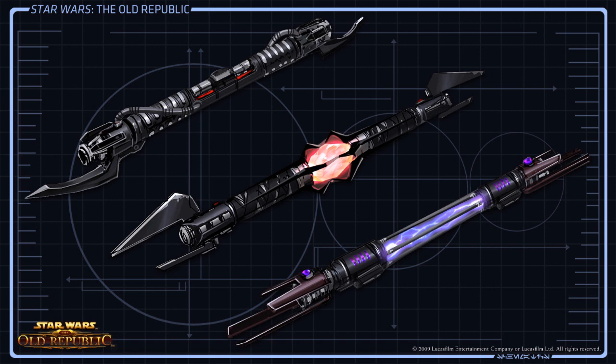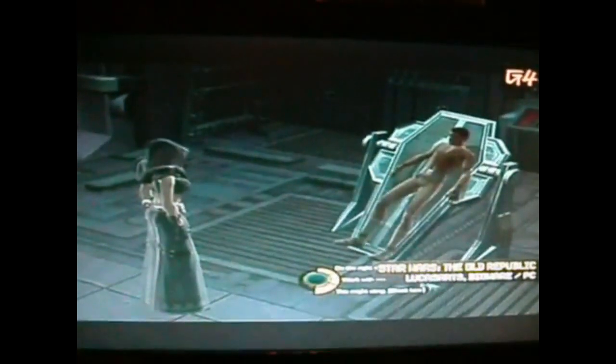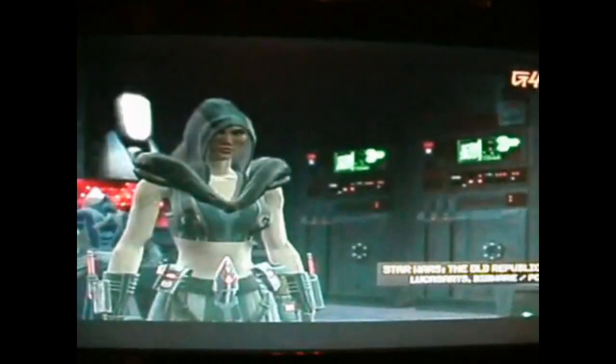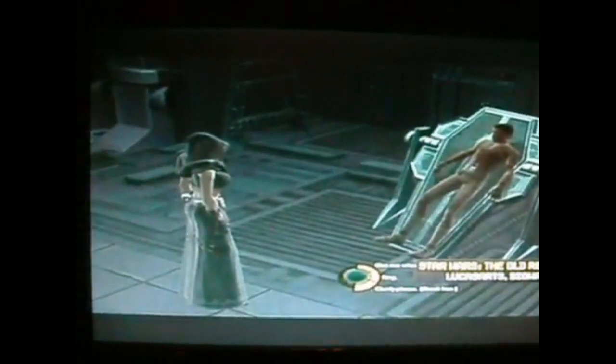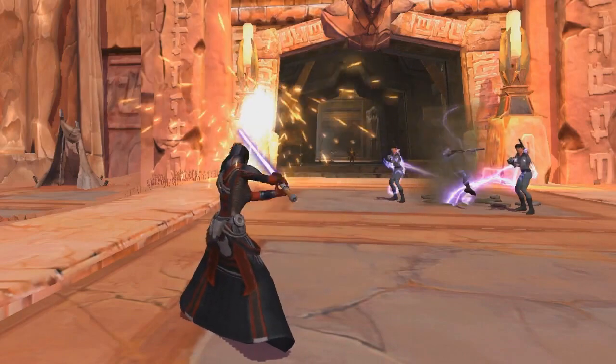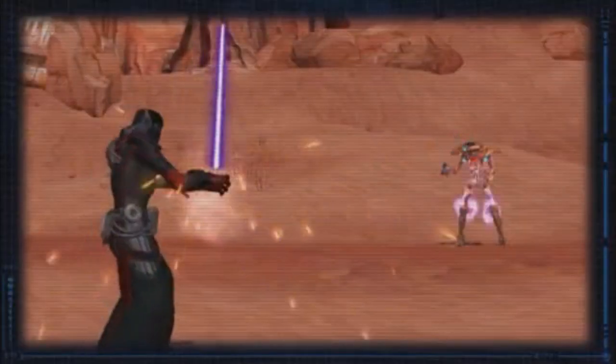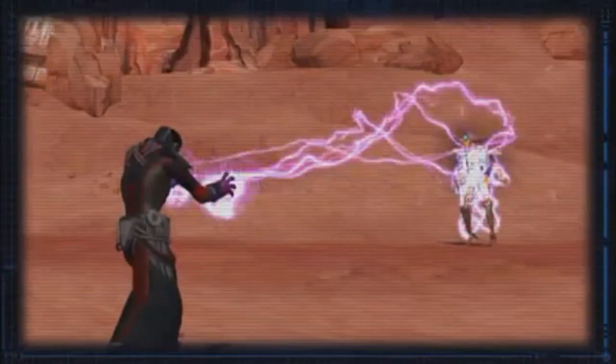The lightsaber will be more useful in solo PvE — saving up force power for a big boss by hacking down lower-level enemies first, and deflecting blaster attacks. But it's definitely not your main damage source as the Sith Sorcerer. This character's main damage is Force Lightning — Emperor Palpatine force lightning. It's going to be ranged DPS with CC and control abilities: keeping one enemy out of combat with lightning, stunning groups with a Force Chain Lightning, or just dealing direct single-target damage.